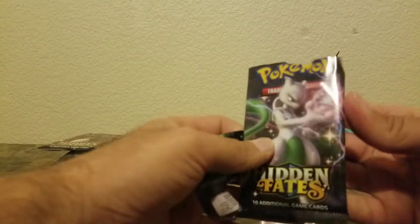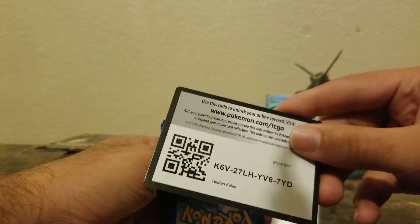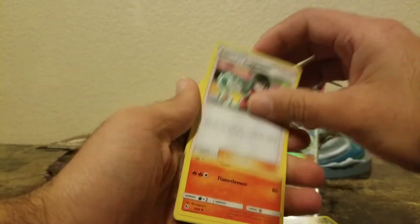That Cynthia does look pretty nice in that card holder — Rayquaza looking down on her. That's a pretty cool card holder, I ain't gonna lie. Happy to have it.